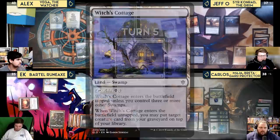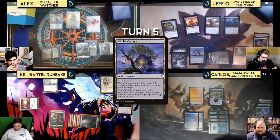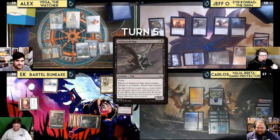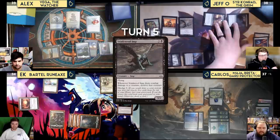Jeff plays Stinkweed Imp — noting it's in his hand and he wishes it wasn't — but clarifies he's playing it for the dredge five. He encourages opponents to kill it so he can dredge. Jeff attacks EK with Sir Conrad and Carlos with Oval Chase Daredevil.